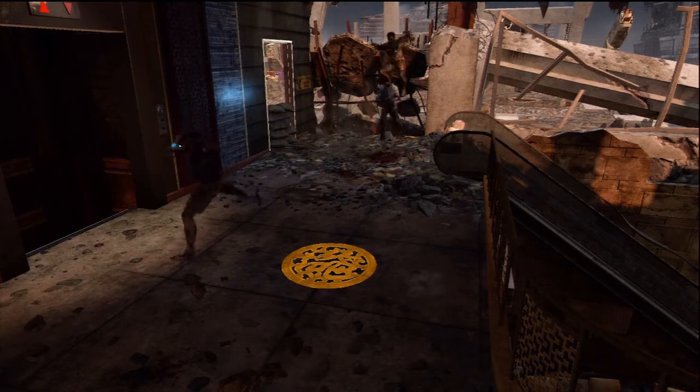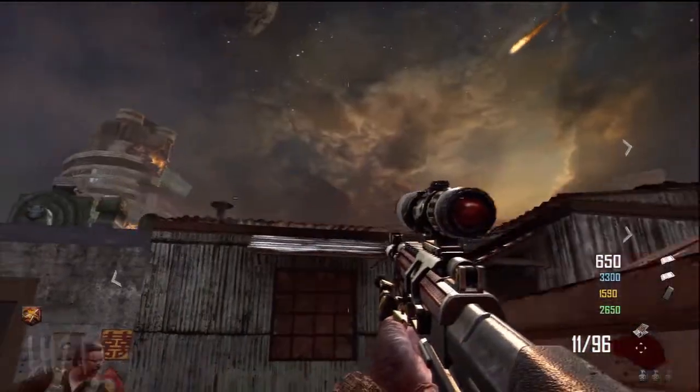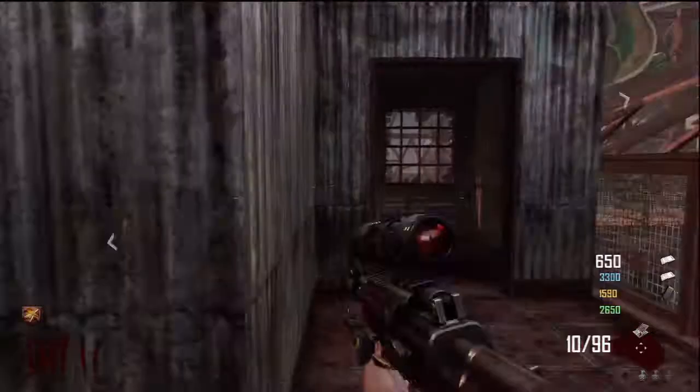The next step is you have to get the SVU and shoot the little balls that are in the dragon's mouth. Once you shoot them, fireworks should go off. There are only two, so shoot those.